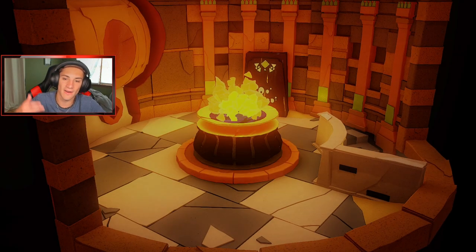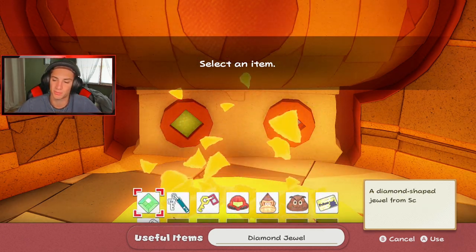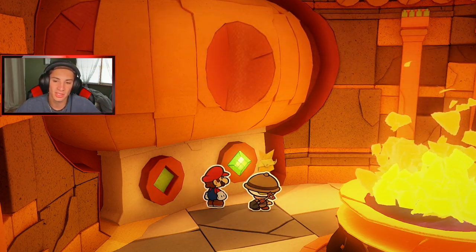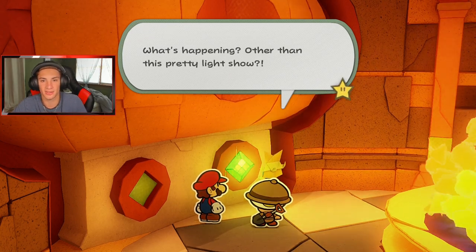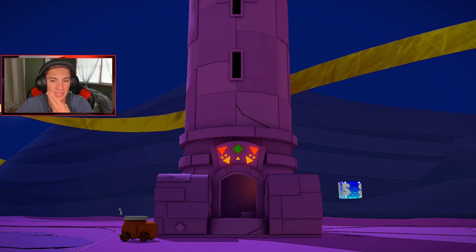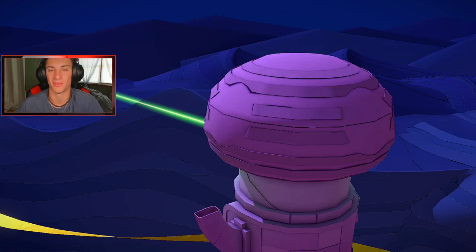I guess each temple will actually have like a little puzzle to solve, then you gotta find the jewel that goes inside and unlock something. Now that we have it, we can place it in there. I'm hyped to actually unlock the Fire of Elemental Temple because I love the elemental balls. We can place this jewel in here — oh, it fits perfectly! How cute. What does it do though? The stone you put in there is sparkling so brightly. What's happening? Other than that pretty little light show — what does that mean? From Shroom City or Sniff It Town, we placed this thing in there and it's turning, it's doing something cool!